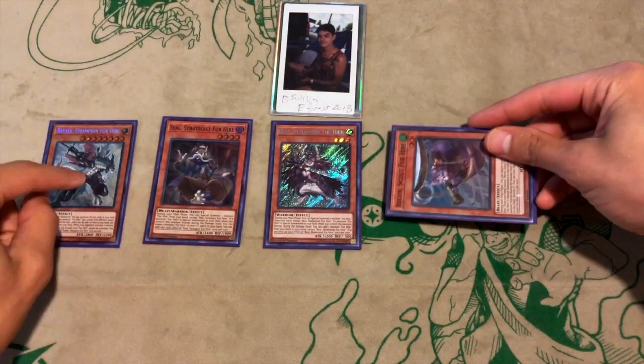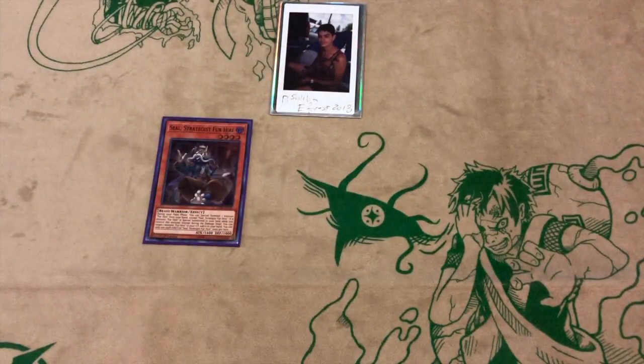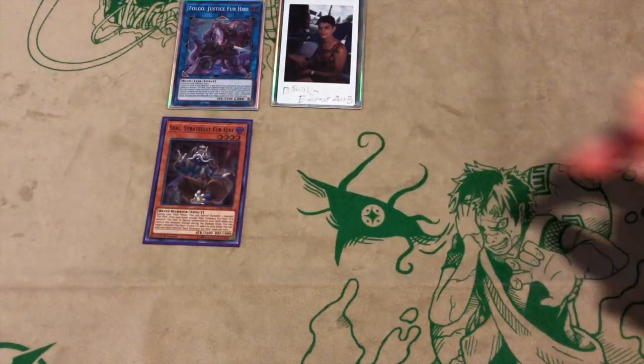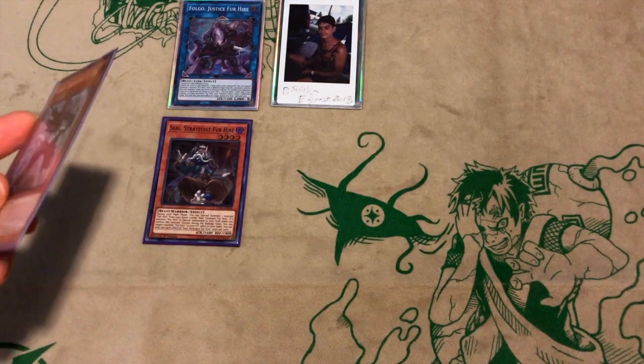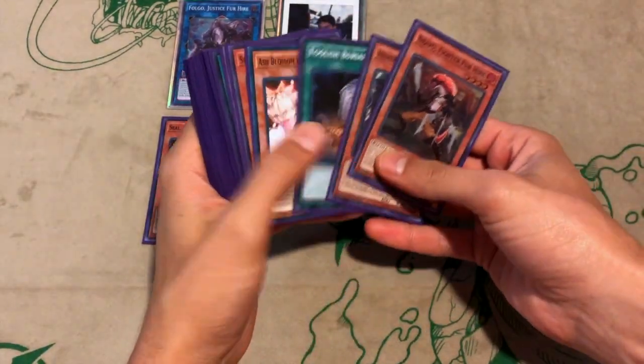Now you're not using any of these effects yet — you're not using Seal's effect to grab anything, and you're not going to use the Rafael effect yet. You're just immediately going to link summon into Folgo, so that you can chain link one Folgo, chain link two Seal, targeting the Rafael that you did not get to use yet. From here, Folgo's effect will resolve — you're going to add the Rafael back, and then you are going to summon Philo.